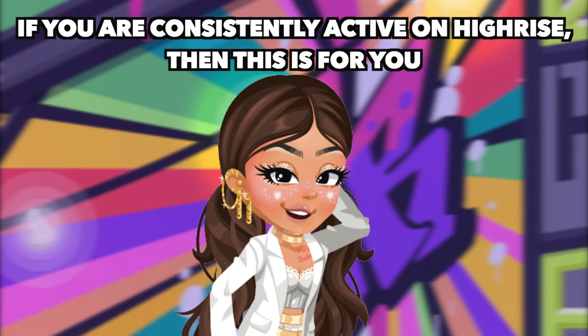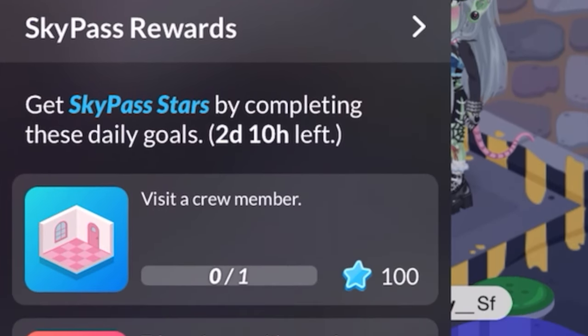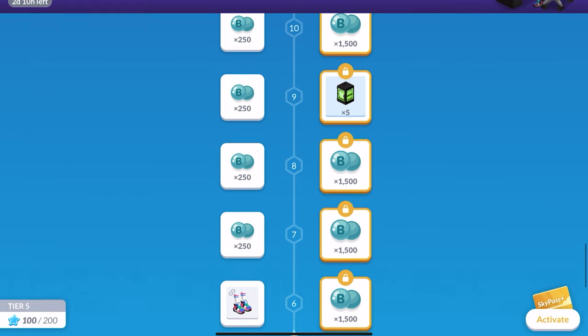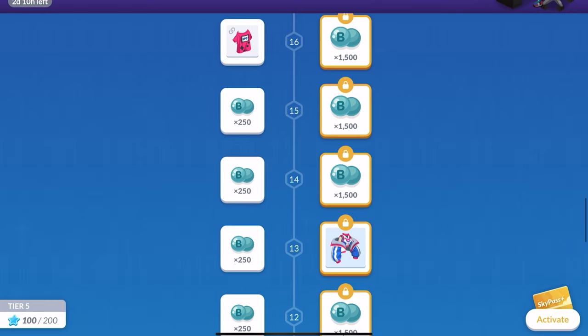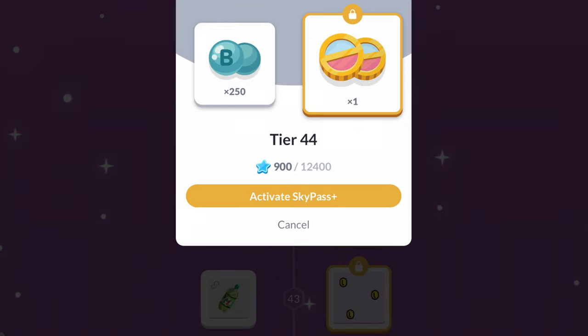Number 3: Sky Pass. If you're consistently active on HiRise, then this is for you. All you need to do is complete the sky pass stars and you'll get rewards. For example, you'll get bubbles and items. Now, if you do buy the sky pass plus, which requires actual money, you'll be able to get rare items, gold, and also gold grab tokens.